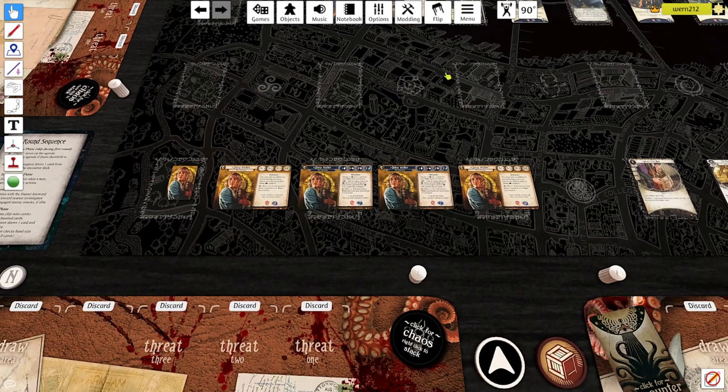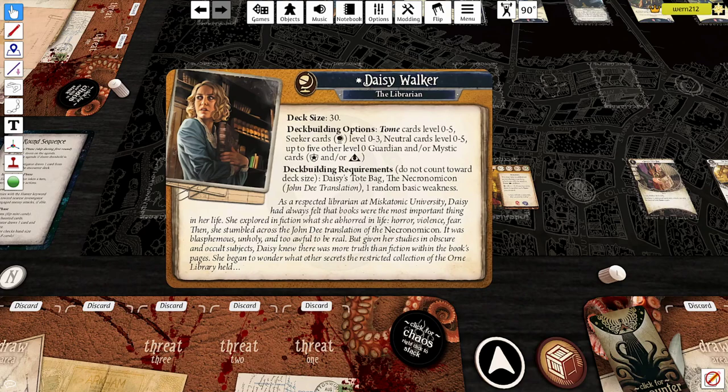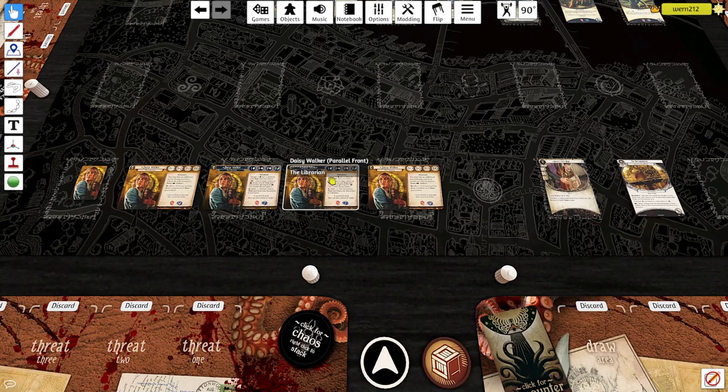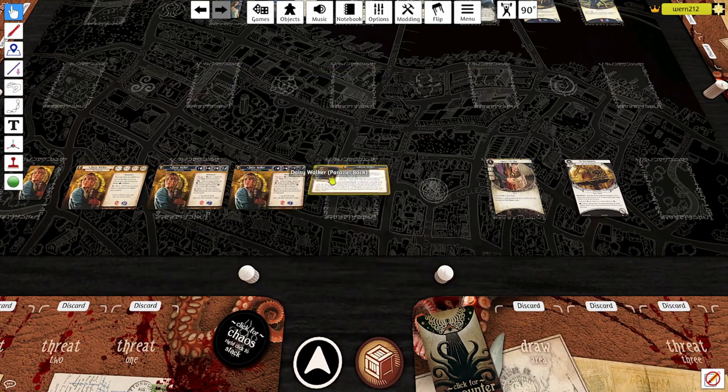Moving on, we have the Daisy Walker parallel investigator. If you haven't read the FFG article about parallel investigators yet, I'd highly recommend it — it explains all the rules and questions you might have. Basically we have a parallel Daisy Walker, which is a different front and back for Daisy Walker. You're not obligated to bring both sides of the parallel — you can bring old Daisy, completely parallel Daisy, parallel front with old back, or old front with new back. There are also two new signatures.